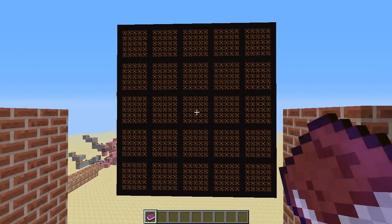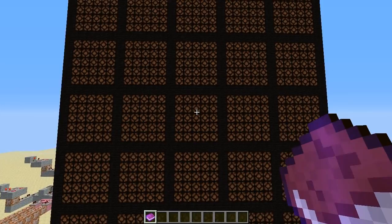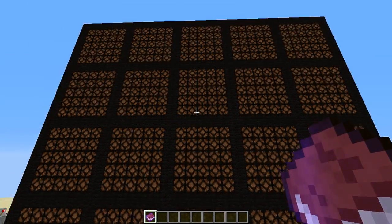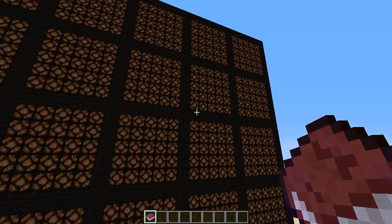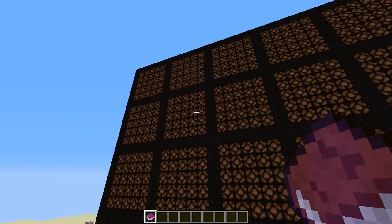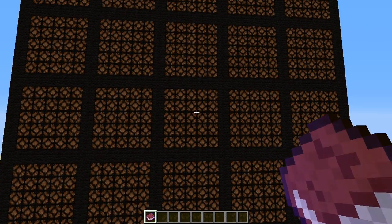The Game of Life is made up of a few rules meant to simulate life or patterns — mathematicians are really interested in it. Basically, if you have one light on with nothing around it, it dies. If it has one neighbor, it dies. If it has two neighbors, it stays lit. If it has three neighbors, it stays lit. If it has more than three, it dies.